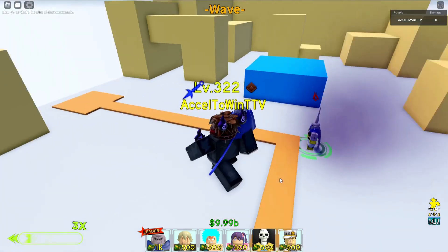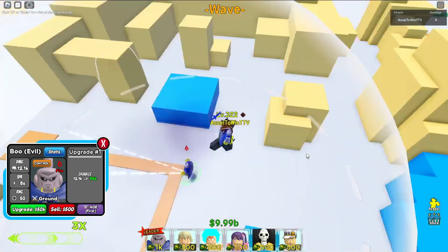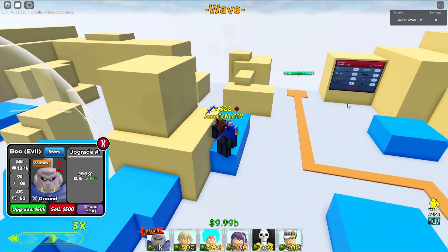Alright, let's put down Evil Boo and let it load in. So Evil Boo has a cone attack — but that cone is way too narrow. Let's see what we can do.